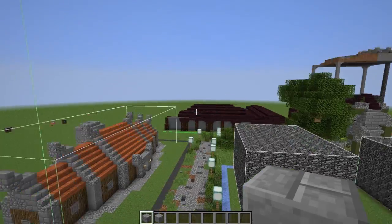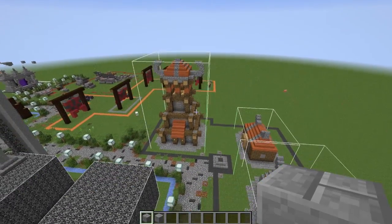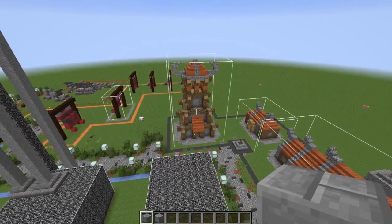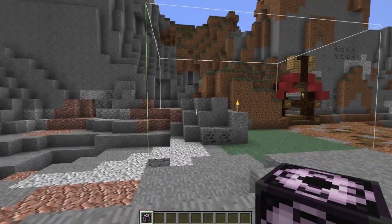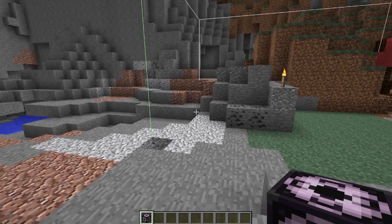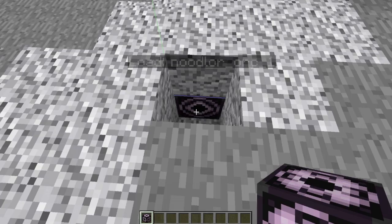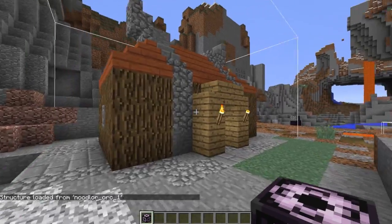So that's going to be all three of the structures. I'm going to go ahead and throw these into our survival world to see where we put them. At this point, I have placed all three of the structure blocks and I'm in creative, because you can only place structure blocks in creative mode. So we're going to load up the first one — I've already set it all up, and here it is.